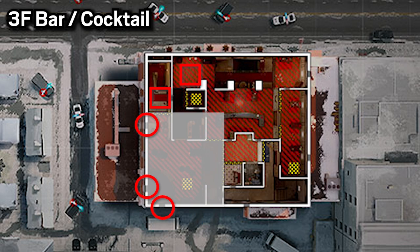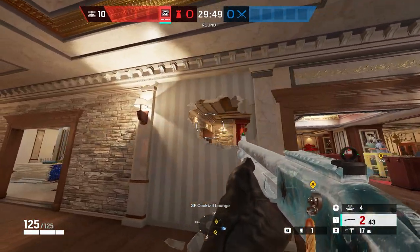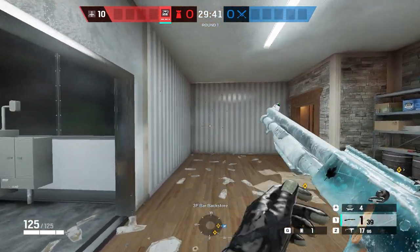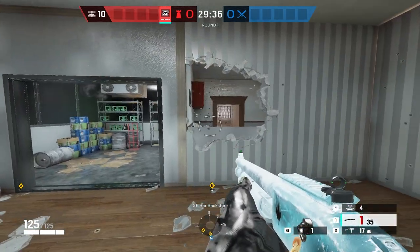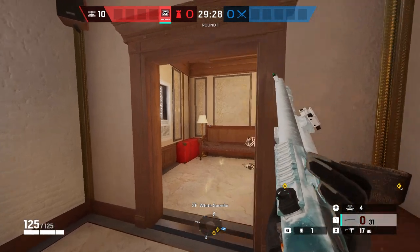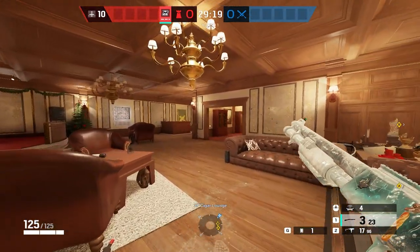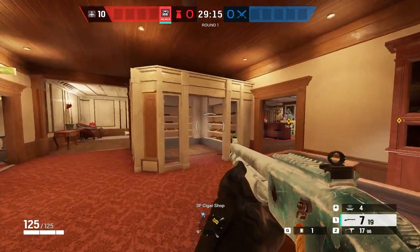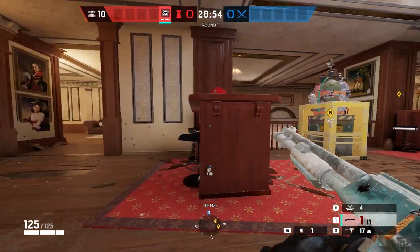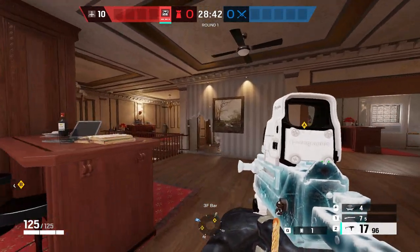So how do we set up site against this? Starting with whoever is on shotgun duty making the rotates: first, make a rotate into cocktail at S1, and make some high head holes so you can stand on the cocktail bar and contest the default plant. Make a rotate into freezer — always on that left side when facing freezer so you can't get caught rotating from the skylight. Make a rotate into bathroom from freezer, and make some head holes on bathroom. Then make some feet holes along the piano wall, so whoever's playing pixel can defend the new hatch or the default plant. If you have a shotgun or an Oryx, open up these bars so you can deny the plant without having to swing over them.